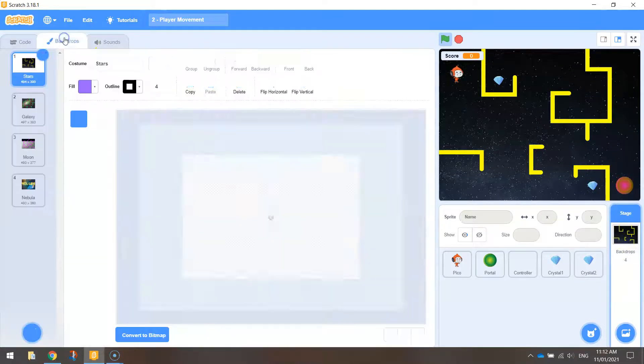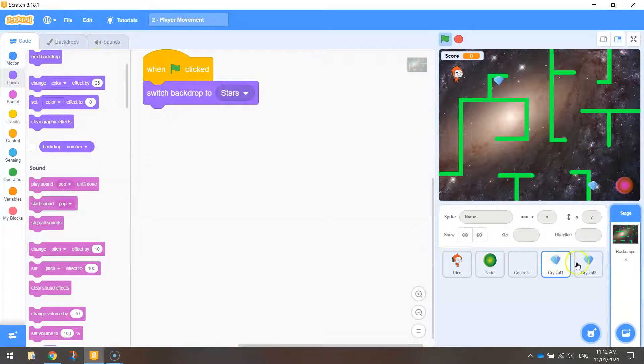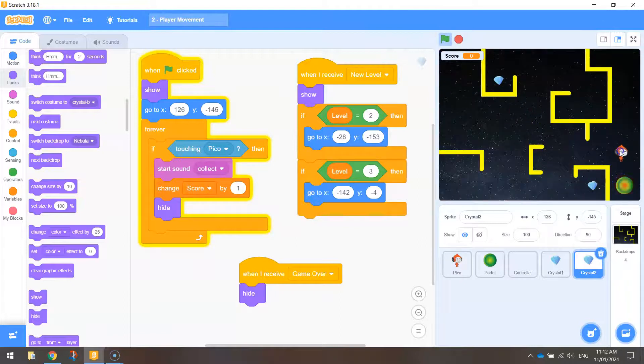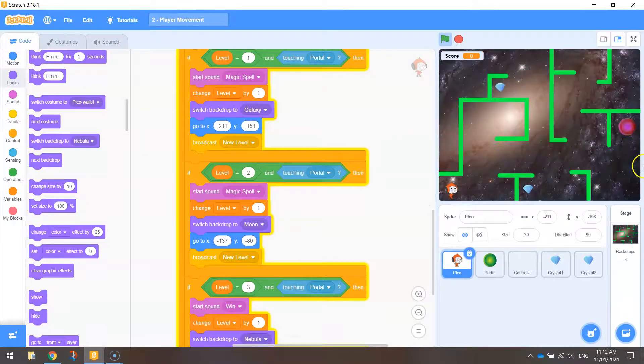Let's sort out level 2. Go to Backdrops, go to level 2, then back to the code on Crystal 2. Click on Crystal 2 to make sure you know which one it is — you can see it highlighting in the sprite list. Move it to where you want it in level 2. I'll put it down here, and change the X and Y coordinates under the level 2 if statement to minus 28 and minus 153. Running it now, both crystals appear in the right positions for level 2.